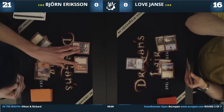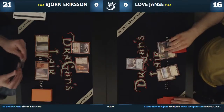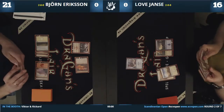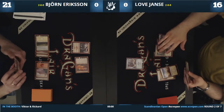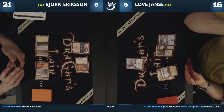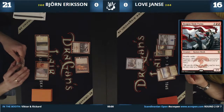Some good rare cards coming over — the Dragon-Style Twins! They're the double-striking twins, 3/3 for 4 or 5 mana, with double-strike and prowess. They can be pretty scary if you have some spells to back them up.